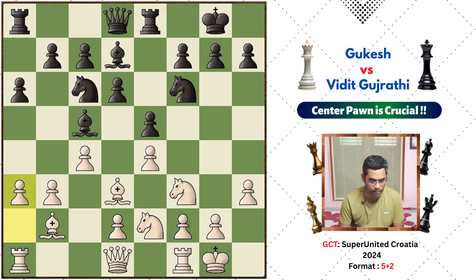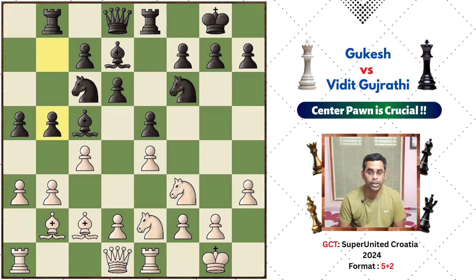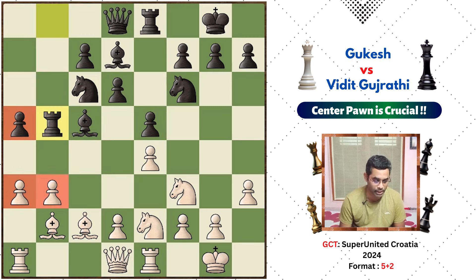Now A3 prepares A5. B5 goes backward and Rb8 is a multifunctional move. If you want to change it, B5 creates a little weakness for black. Rb8 allows a rook exchange for a rook exchange on the A pawn, and white is going to have a pawn majority. It is a bit of an advantage.